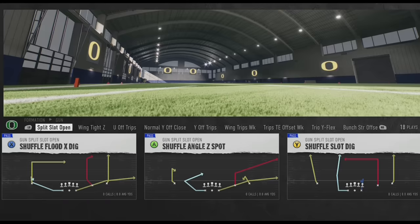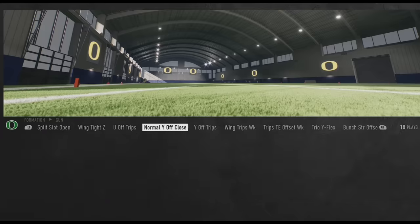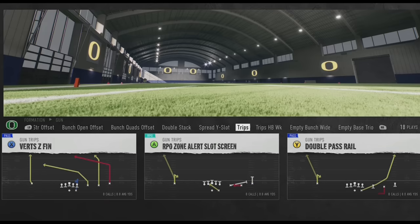Oregon is another elite team with an elite playbook. In the gun they have Split Slot Open split back sets, the Normal Y Off Close which is one of my favorite offensive formations, plus lots of trips formations: Trips TE, Trio Wide, and Flex - and a heavy bunch presence with Bunch Strong Offset, Bunch Open Offset, Bunch Quads Offset, Double Stack, and Empty Bunch Wide. That's at least four trips formations and three or four bunch sets in the gun alone. They also have a Trips formation in the Pistol, I-Form under center for option runs, and a Wildcat with six plays - a lot of diversity making it one of the best playbooks in the game.